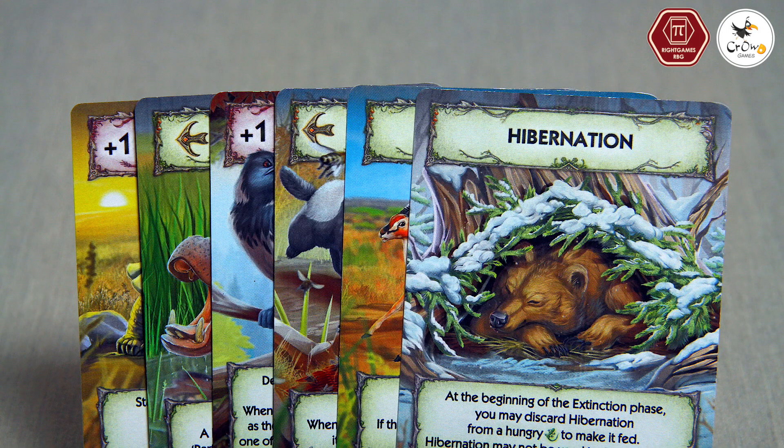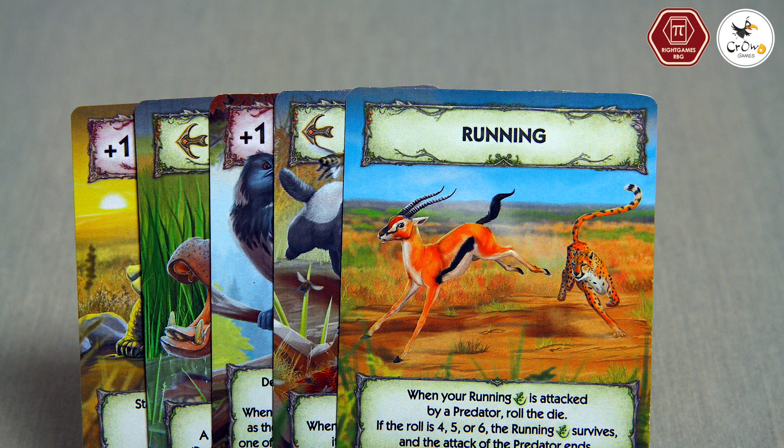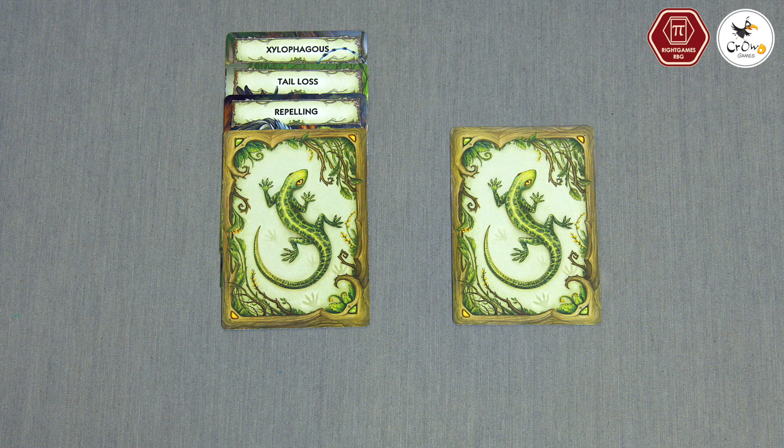In the development phase, players take turns playing one card from their hand, starting with the first player and proceeding clockwise. To create a new animal, play the card face down. Always arrange your animals in a single row. To add traits to existing animals, play one evolution card face up under one of your played animals.